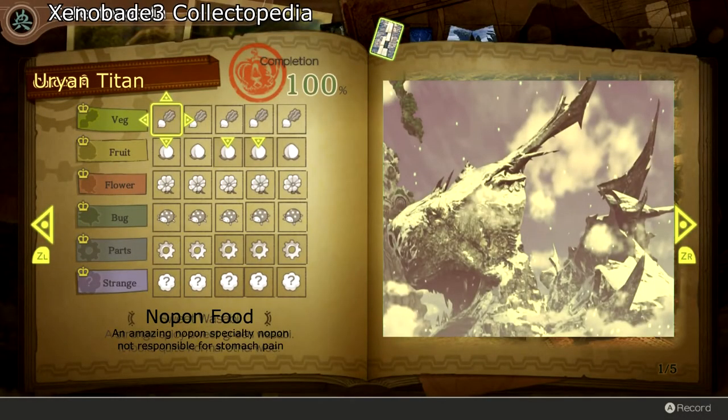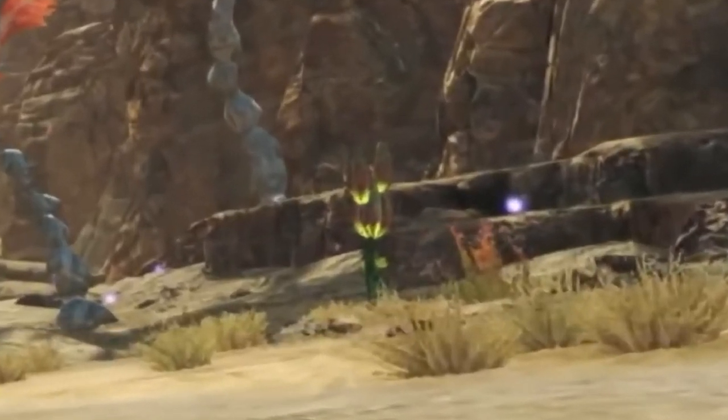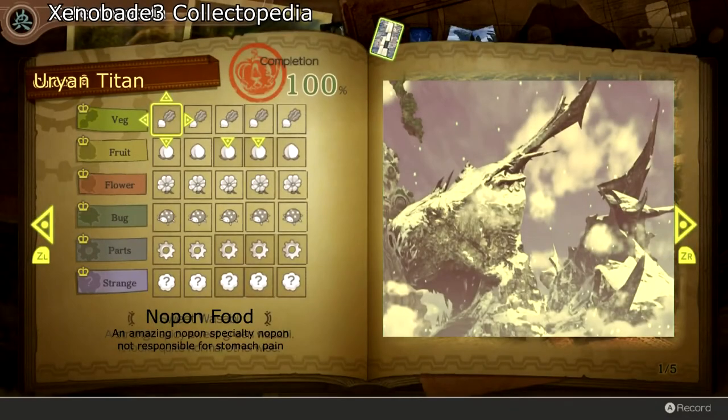To start this guide off, I'm going to assume you guys know where to go to open your collectopedia — it's just in your menu where your equipment and stuff is. First I'm just gonna show you a few areas where you can find some collectopedia items. This is one of the major hotspots in Xenoblade 3 because if we zoom in right here we can clearly see some collectopedia orbs frolicking about in the wilderness, and if we move the camera over a little bit to the left we also see some item orbs over there as well.